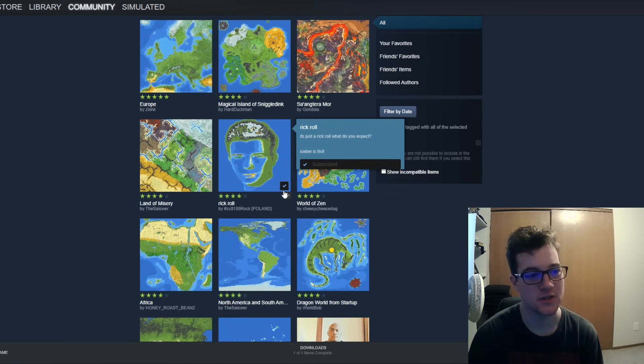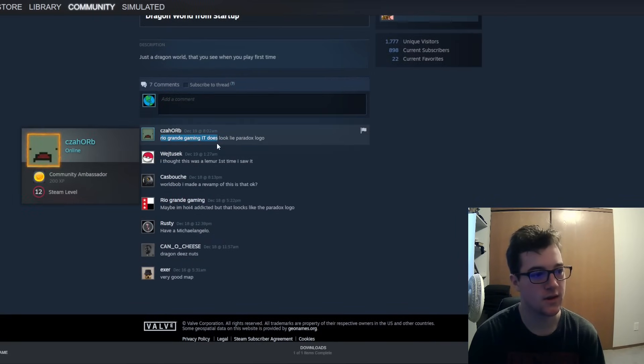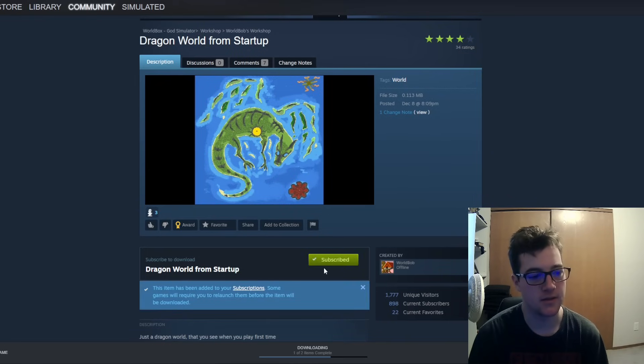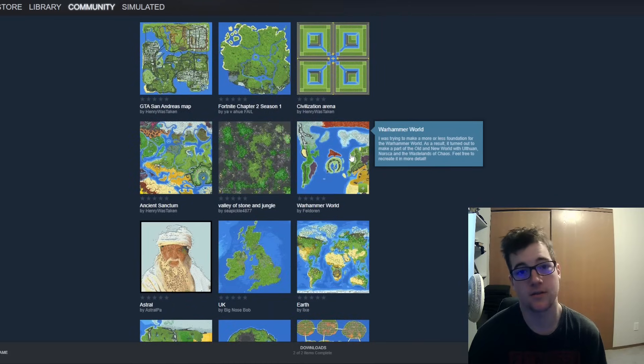So as you can see, I already have the Rickroll right here from yesterday's video. You can see how I have a little checkmark — that's what it's going to show when you have it already. Any one of these that you want, you literally just click on it, and then it'll give you a little preview as well as comments. In order to download it, all you have to do is hit the Subscribe button. You're not subscribing to some email thing — subscribe just means download. Now you'll see it says I'm subscribed. It says this item has been added to your subscriptions. Some games will require you to relaunch them before the item will be downloaded, which is a key point — so if it doesn't show up, just reload your game. Then you can just click the back arrow and download as many as you want.